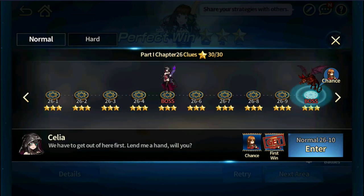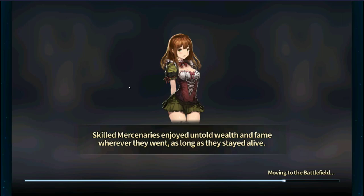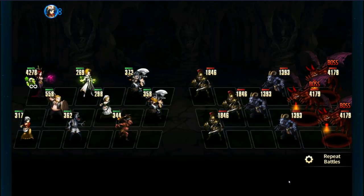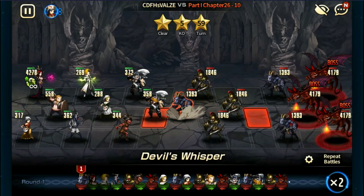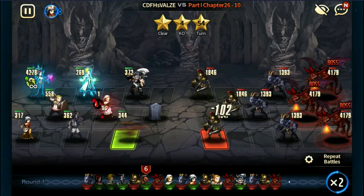The next stage I'm going to suggest is 26-10. 26-10 does not give you normal scrolls — it only gives you a random chance of getting Cordelia. The benefit of this stage is that obviously it's later in the campaign, so you get more EXP. Same as before with 25-10, you get one Hell and eight fodder units and you are going to be successful.